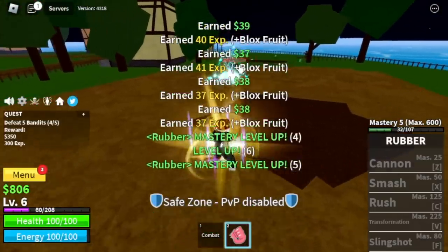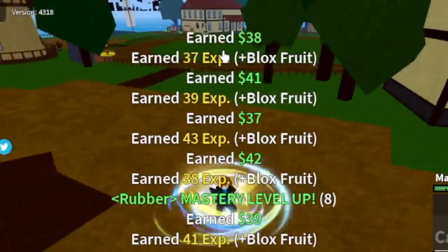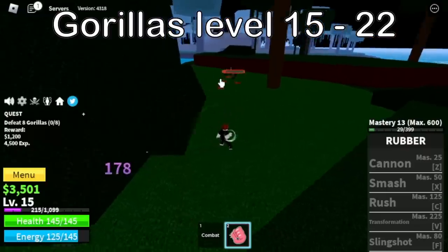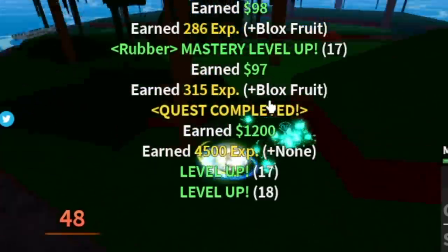The good thing is that it is multi-target and the damage is not that low, which means our grinding here will be fast. On the first island, our target level is level 15. After that, moving on to our next island, the jungle. First target, the gorillas. Same strategy — we're going to use our left clicks until you reach level 22.